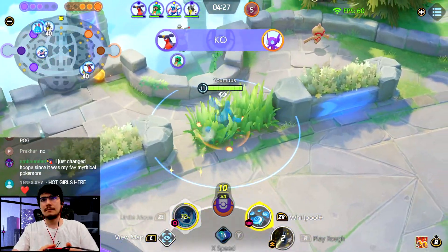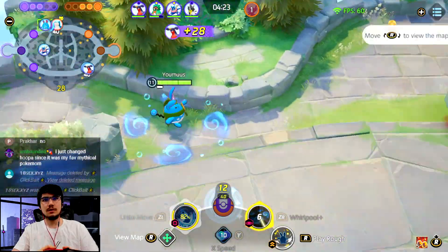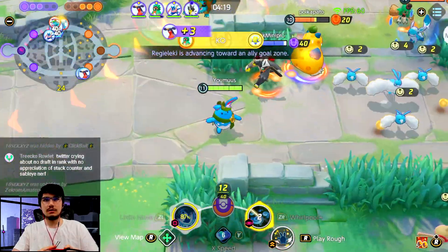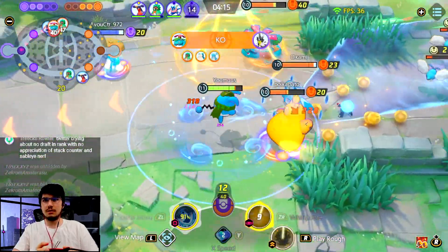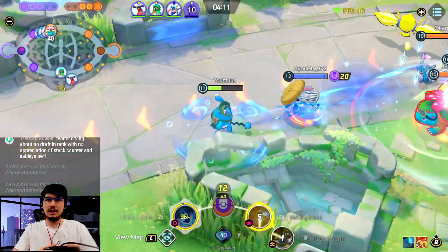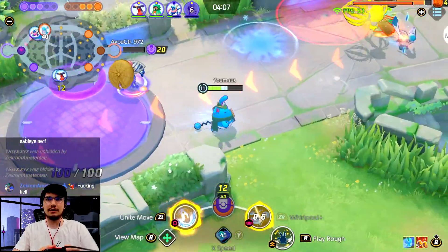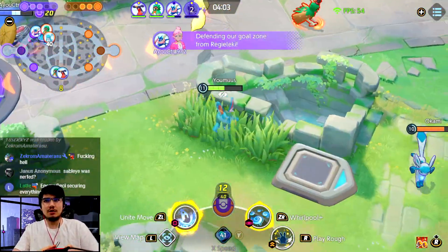Let's get another unite — I'm really close. We're losing a good amount of objectives. Not much I can do about this, we have Decidueye and Garchomp never doing anything. Why does the enemy team always get the human teams?